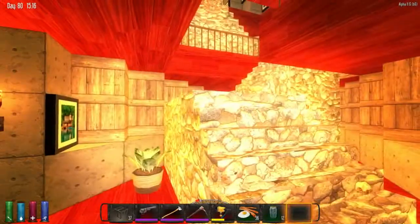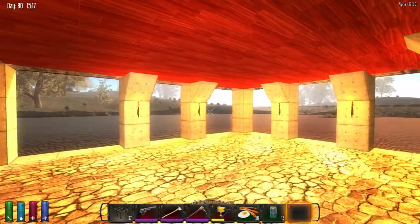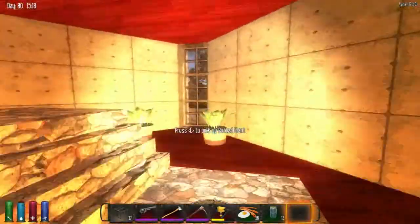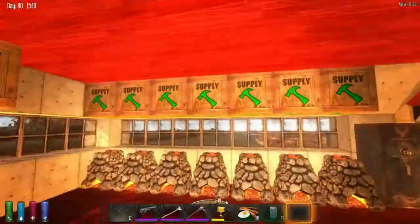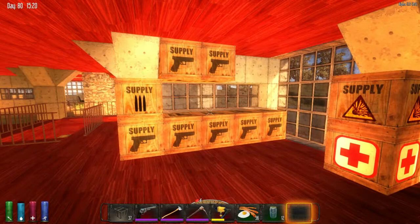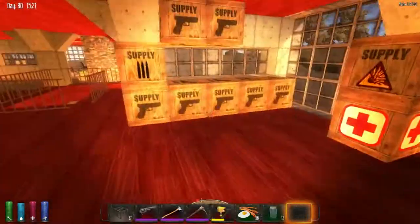This is the cobblestone stairway leading up to the other floors, and this is the door leading out to the patio that I showed you earlier. If we go upstairs to the first floor, this is my forging area — I've laid it out nicely with all the different forges, all the mats there to make whatever I need, all my weapons with my parts, explosive supplies, medical supplies, etc.